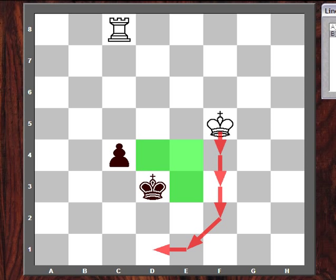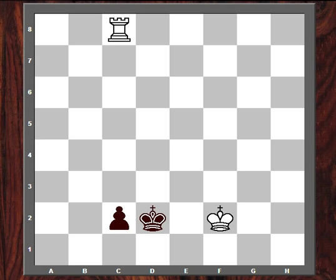King f4, and now black just pushes the pawn c3, king f3, c2, king f2 — and now if white had one more move, he could play king e1, and with the white king on e1, black would be in zugzwang. He'd have to move his king away and lose the pawn to the white rook. But it's black's move, and he plays king d2, and this threatens to queen, and the white king can do nothing. So, black gets a draw.